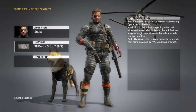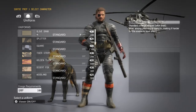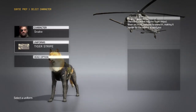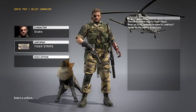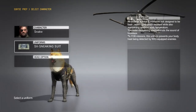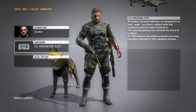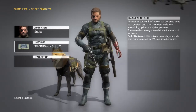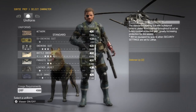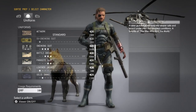Number one cost saving tip: uniforms. The olive drab, the splitter - those beginning ones you can buy. Tiger stripe, for example, costs only 100 GMP. But what you really want is to silence your footsteps. There are a handful of uniforms that let you do that, so you want the noise dampening ability of something like the SV sneaking suit. That's my sneaking suit of choice - it comes with Ground Zeroes. If you update your game from that, just play it and you'll get the sneaking suit.